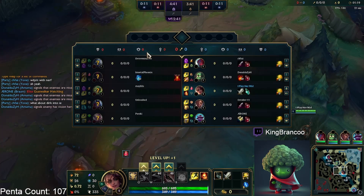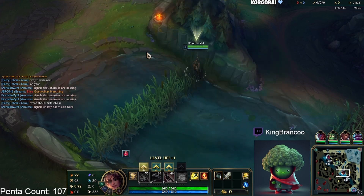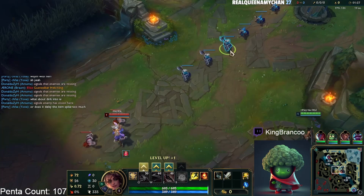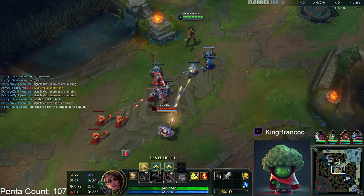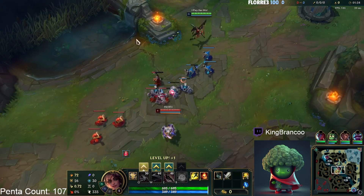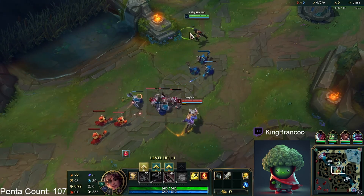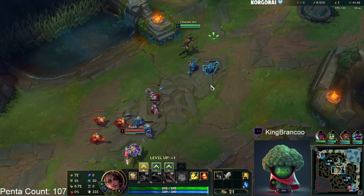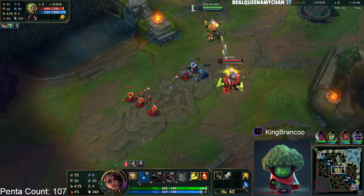I will be laning versus a Zeri, which has been getting a bit more popular lately. It's kind of tough because she's one of those champs that can stay far away from you and there isn't really that much you can do unless they mess up for you to be able to kill them. I started the game here with a Long Sword because I've been testing out what feels better as a starting item since Doran's Blade just got nerfed.